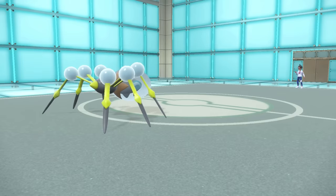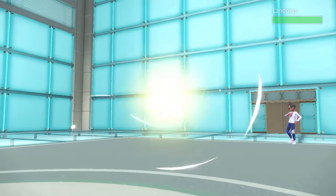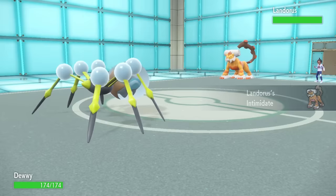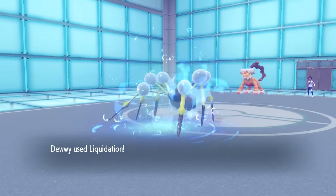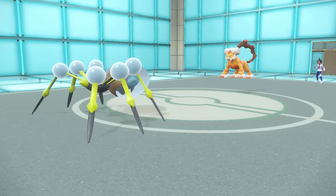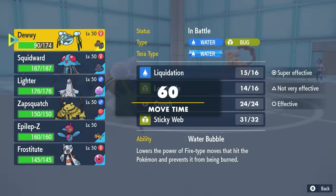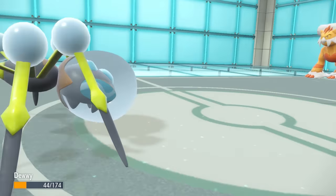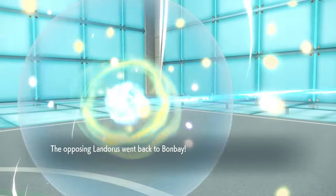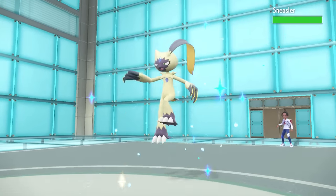They end up switching out, and with Regenerator, Slowking comes back pretty much as healthy as ever, which is annoying. They go back into Landorus for a second Intimidate. But Araquanid is not afraid — I go for Liquidation on the switch and it still does near half at minus 2 attack. I take some Rocky Helmet damage, which is actually good intel — I now know what kind of Landorus this is. I go for another Liquidation; they pivot with U-Turn, and even at minus 2, Araquanid with its Water Bubble boost does a ton of damage.